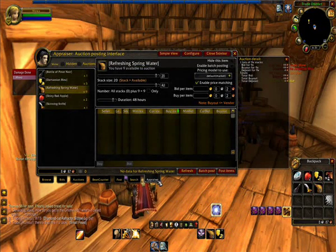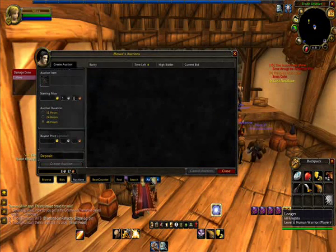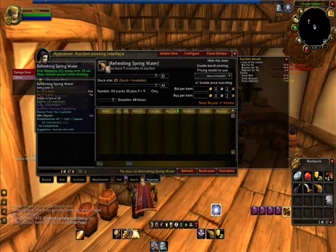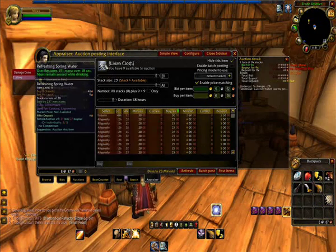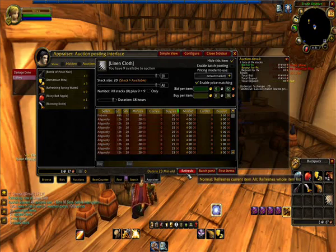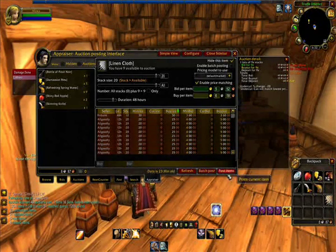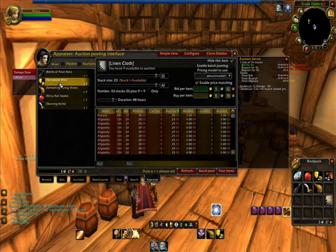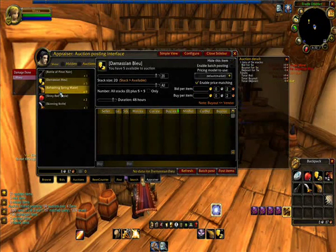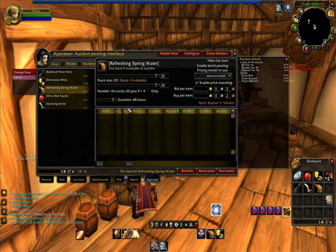Then if you have Auctioneer, you go to Appraiser — this is how you list items with Auctioneer. You put your stack or item in the slot and press Refresh. If it's a decent price, you can post items or wait until later. You can also select items from the menu here, refresh, and post items.